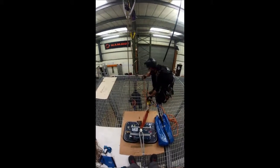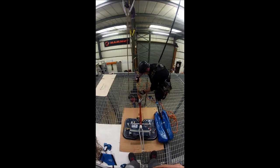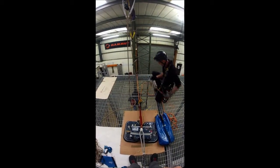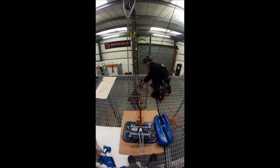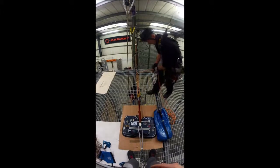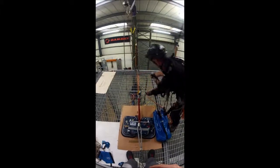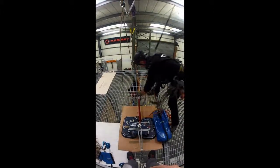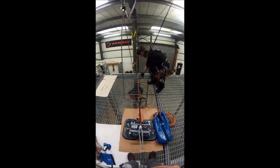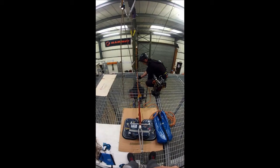All the slack is then pulled through the ID. The hand jammer goes back onto the main line and there you can see we've simply created a 3-to-1 hauling system. Simply pull up — we've got it up 6 inches, that's plenty enough now. That would have in reality unlocked the fall arrest block and we could simply lower to the deck.